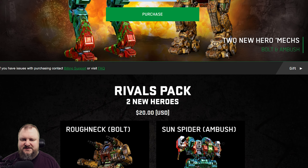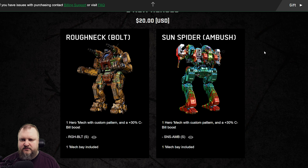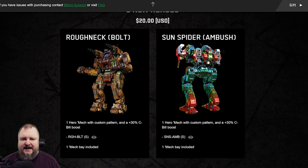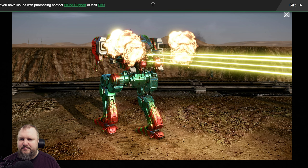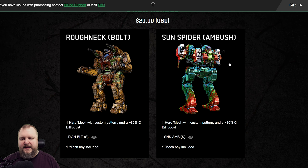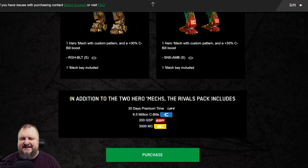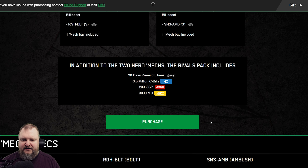Let's go ahead and scroll down to see what is in the hero pack. We've got two new hero mechs — not normal mechs, hero mechs — both with a unique paint job: the Roughneck Bolt and the Sand Spider Ambush Hero Mech. The Bolt has auto cannons high mounted up top, arm-mounted missile launchers also high mounted, and two lasers at the arms. The Ambush is sporting four medium lasers plus WX-10s, also nicely and highly mounted. These mechs come with a custom pattern and a 30% C-bill boost, as always with hero mechs, and they also include their own mech bay. In addition to those two mechs, we are getting 30 days premium time, 6.5 million C-bills, 200 GSP, and 3,000 MC.